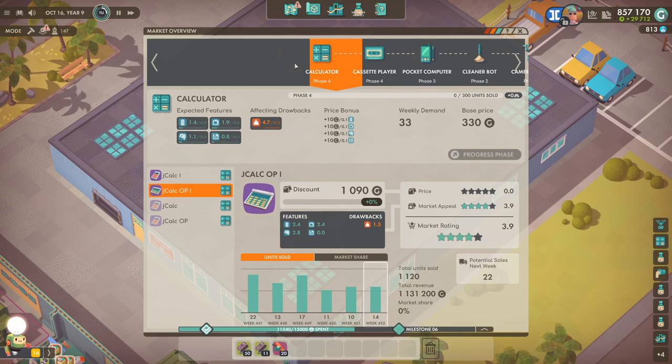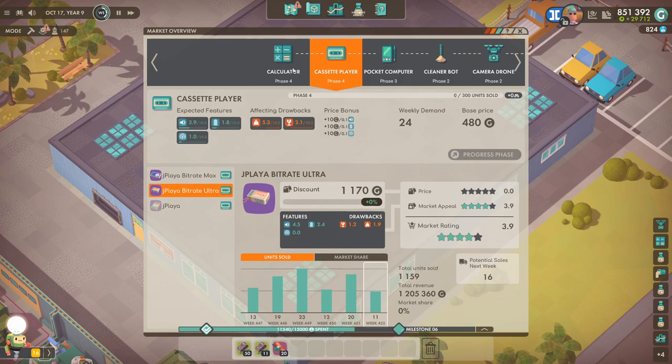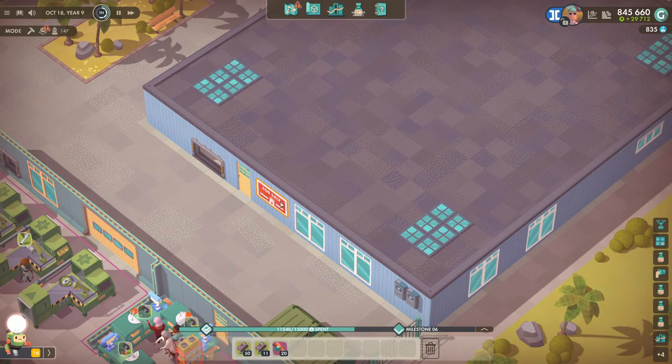The reason for that is because you have to sell a bunch of them before you can progress the phase again. So I want to really try and power through the calculator, cassette player, and pocket computer — get up to like level seven or eight before we design a new one. Cleaner bot we'll do a brand new one now and then try and raise that up another two or three until we design a new one, and then we'll get the robotic pipe cleaner at some point as well.